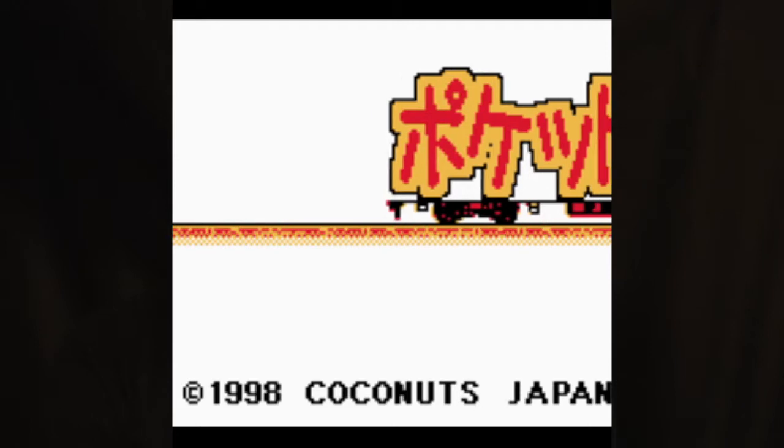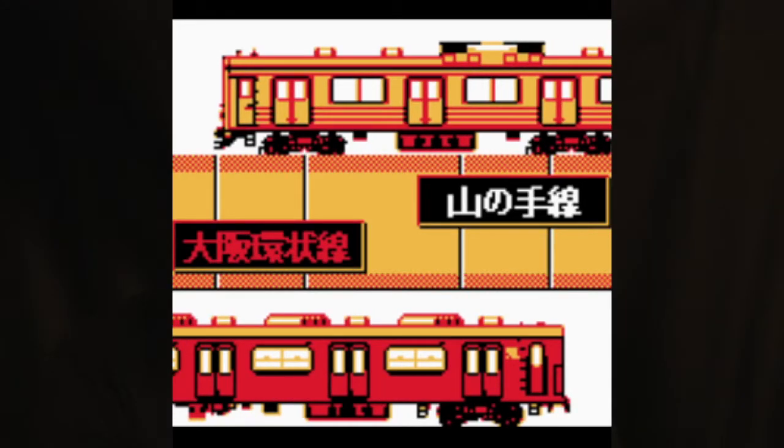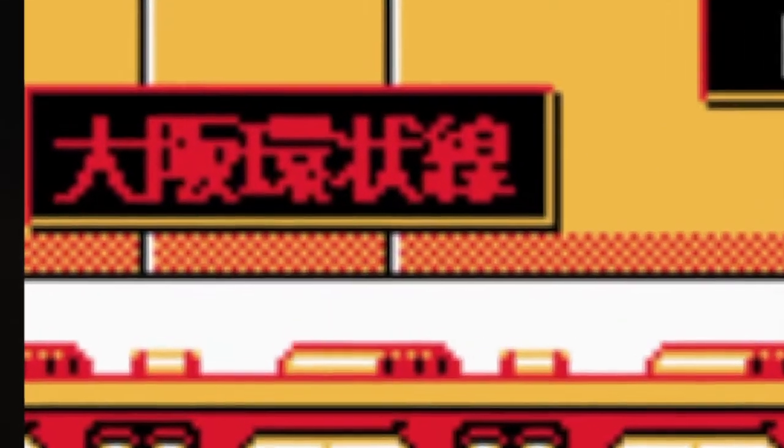Upon starting off, you're given a little beep beep — music to my ears. Upon pressing start, you're given three options, none of which I can read. I'm just going to choose the first one because that's the one that starts the game. Upon starting the game, you're given a choice between two routes based off actual Japanese train routes. I'm going to choose the bottom train because that's the one that catches my eye.